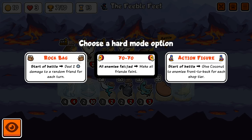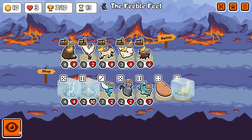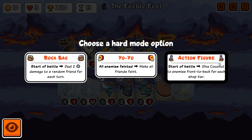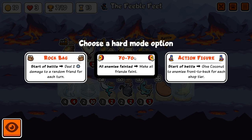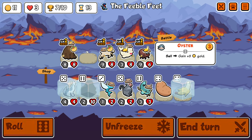I need to pick something. Yo-yo? The rest are all pretty bad. Although action figure isn't too bad — giving them coconut armor at the start. That may replace equipment they want. But also I have lots of very small spam. You know what? The one time I may actually take action figure. I don't think it's actually better than yo-yo, but it's a new update, let's try new things.